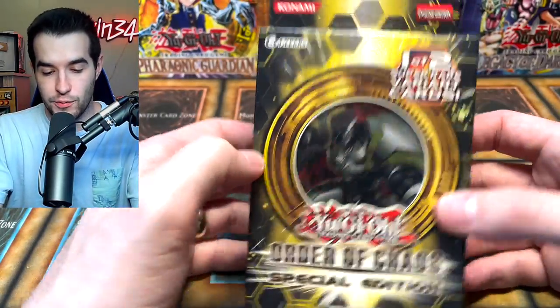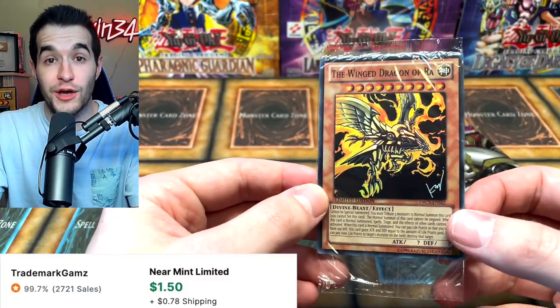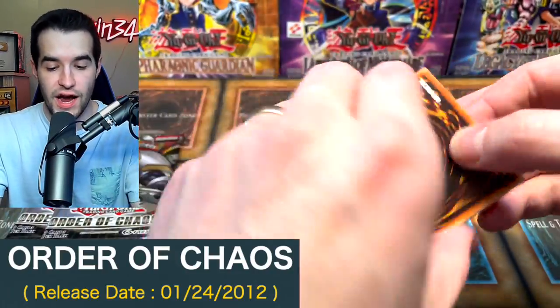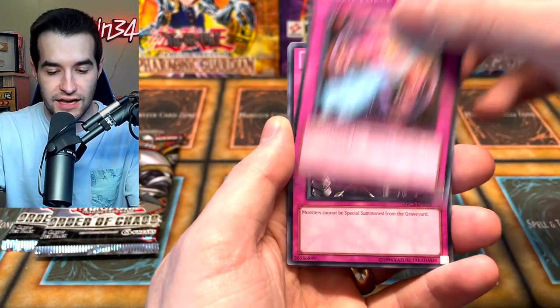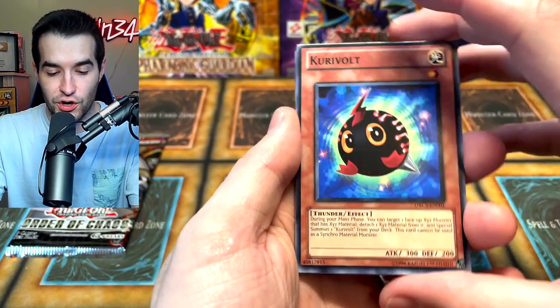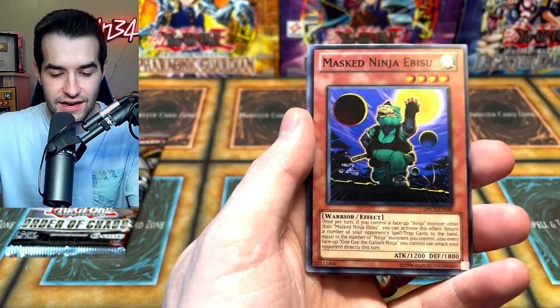Order of Chaos — haven't opened a lot of this so this will be fun. It has Utopia Ray in it — I hate this card so much. The promo is the Wing Dragon of Ra — that's a pretty nice promo. Three unlimited packs — we're looking for a ghost or ultimate rare. Some actually decent cards in here; I think this came out in 2012. I remember this being one of the old packs you'd get out of mystery boxes in 2017 or 2018. Dig in Force, Royal Prison, Dark Diviner — we've got a synchro. Very cool.